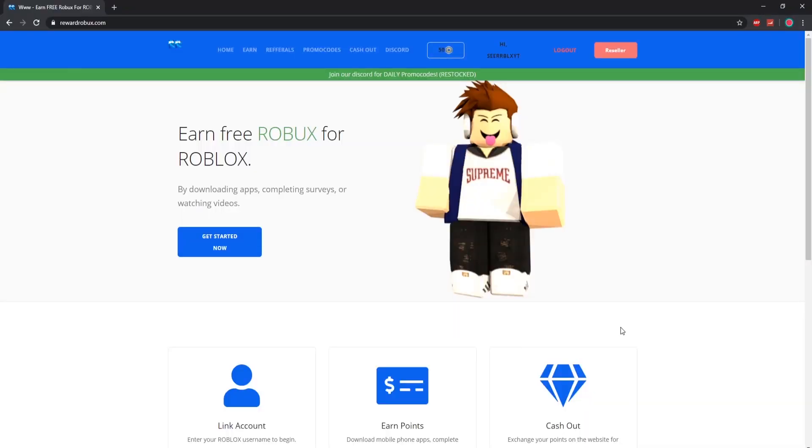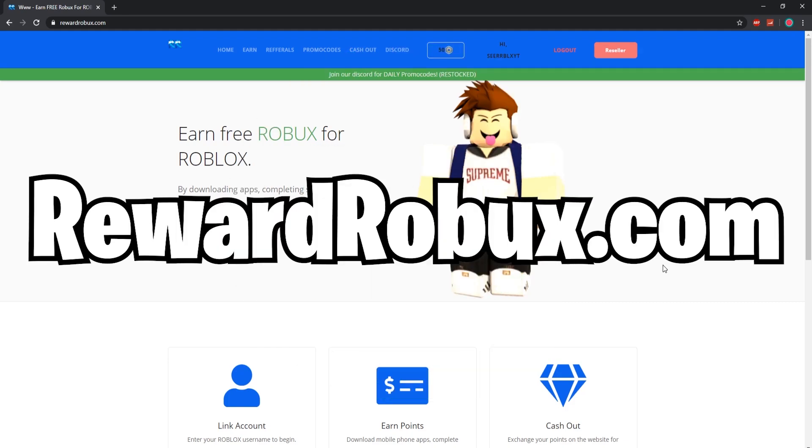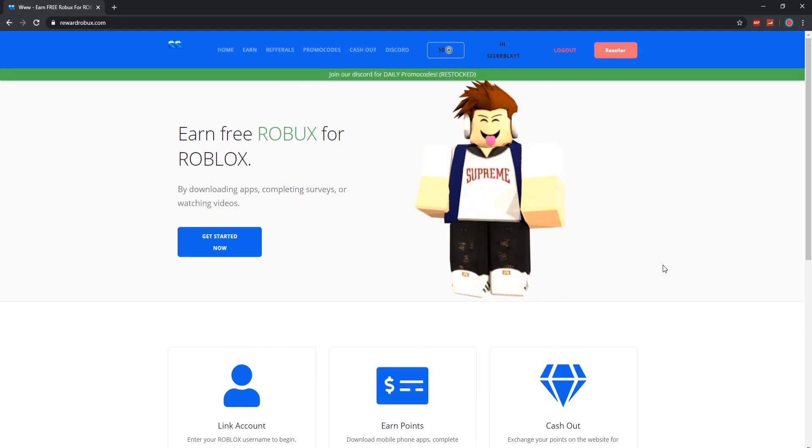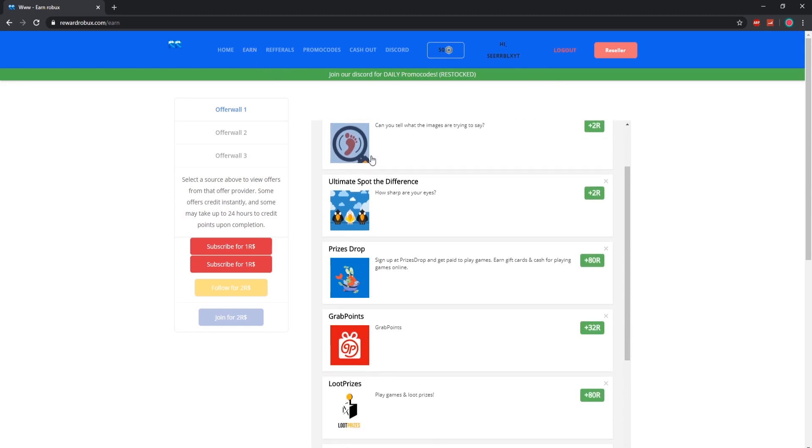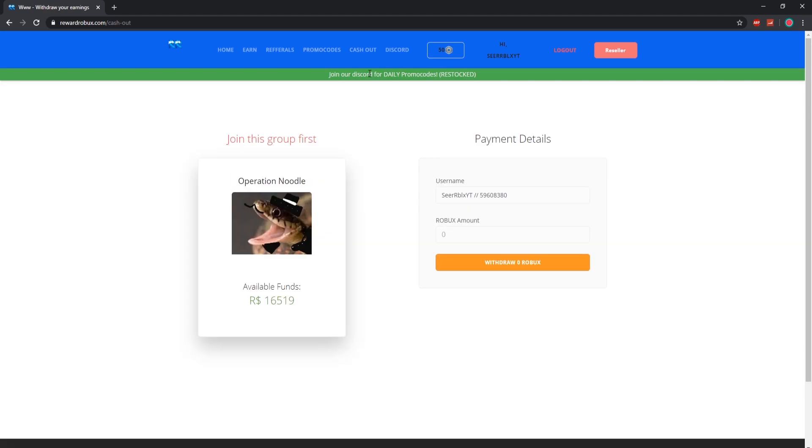Before we continue on with the video, I wanna show you guys this site which you can get yourself some free Robux through. Go to rewardsrobux.com, then log in with only your username. Once you're logged in, go to the earn tab and complete some easy surveys and offers for free Robux. Once you have earned your Robux, go to the cashout section, enter the amount you want to withdraw, and then withdraw your Robux. Make sure to check out rewardsrobux in the description down below.